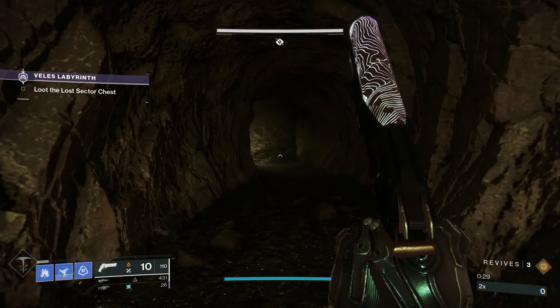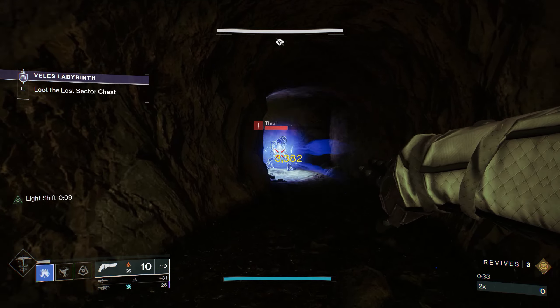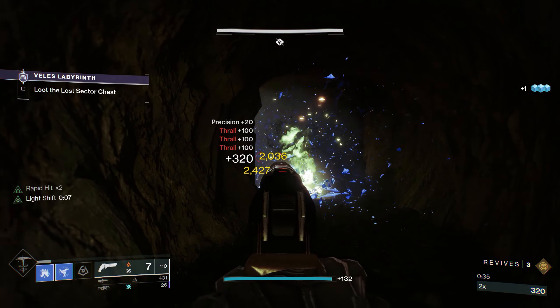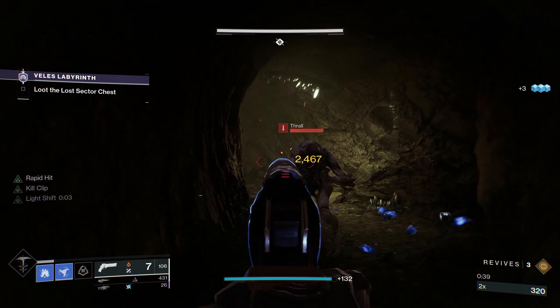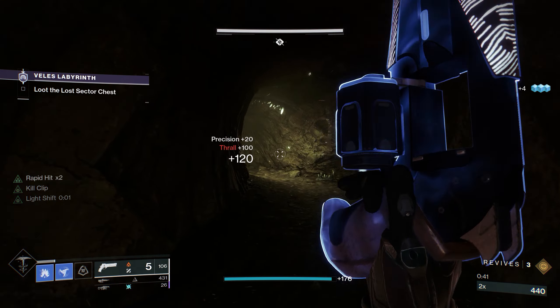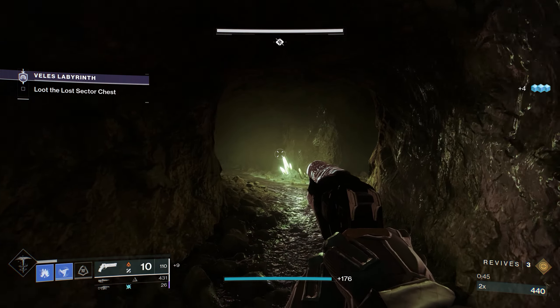So far, I've had Barrier Champions get stuck in walls, Thrall disappear and reappear right in front of me, and ads just standing still for no reason — which freaks me out because I don't know what they're doing and I don't like it. But besides all that, it's still fairly easy to complete, as long as you respect the champions and how much damage they can do.